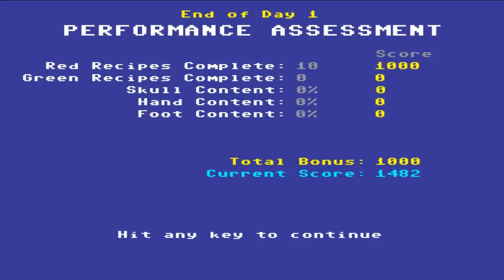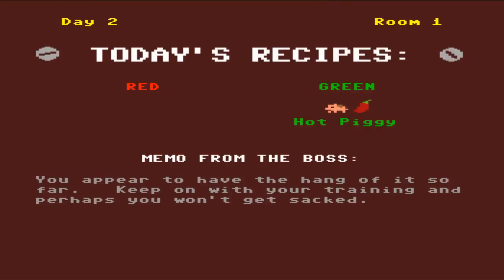I'm gonna put this volume up a little. Okay cool, so I guess we did good - we got a thousand! Let's continue. Hit any key to continue. Today's recipe is green. Oh, it's a pig - it looked like a hedgehog to me. Hot piggy.